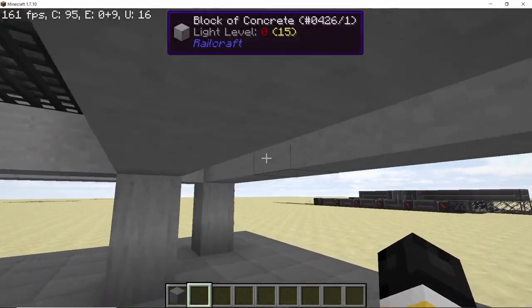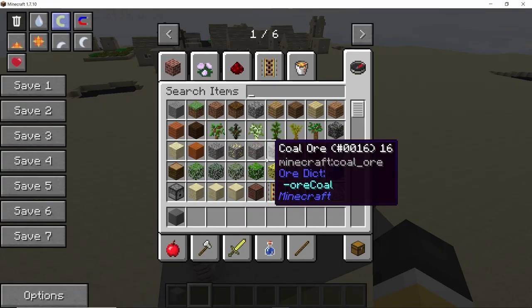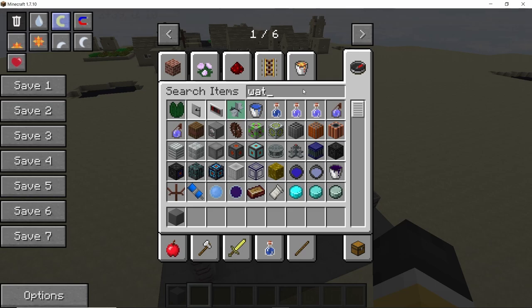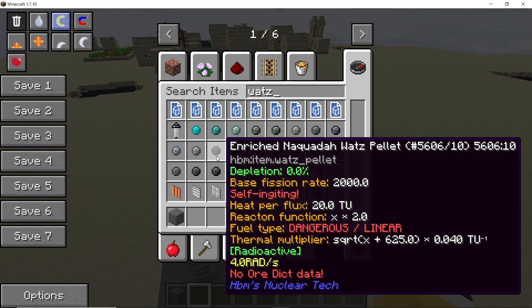Coolant will go in from the top but hot coolant will only come out of the bottom. The same goes for the depleted pellets and poisonous mud — these things will only come out from the bottom of the reactor. So basically both the top and the bottom slots serve a different purpose.